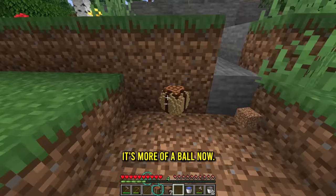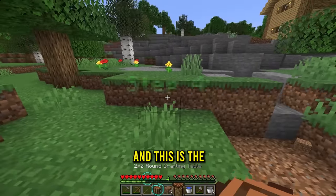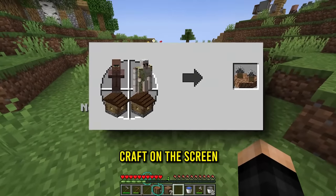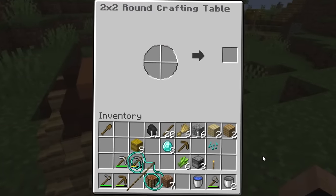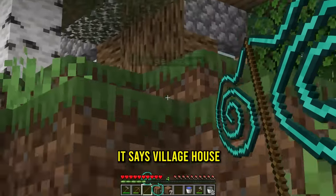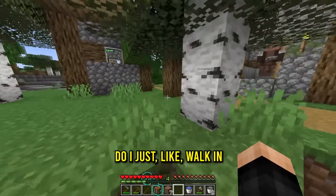Step three: mine the table. Let me get rid of this thing and now we mine the table — see what happens. We made it rounder, it's more of a ball now. This is the two-by-two round crafting table, half the roundest village. We got a brand new craft on the screen where this is now the crafting UI — it's literally still a circle. We need some village houses.